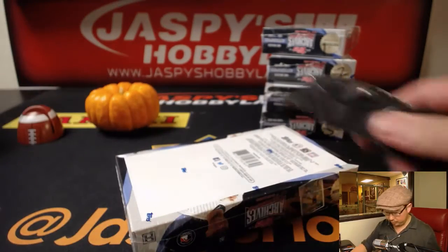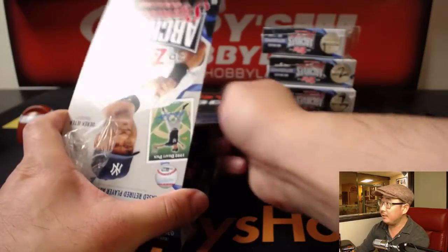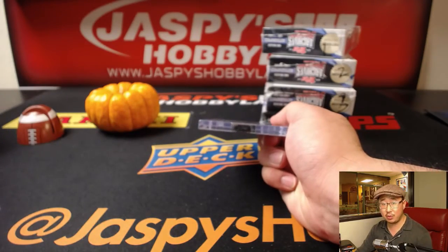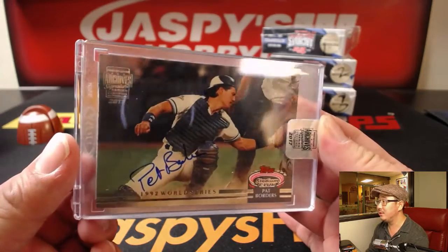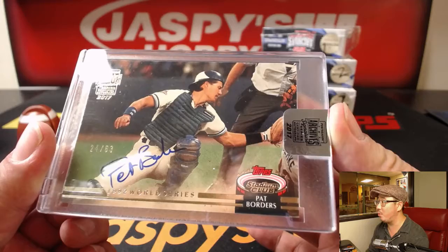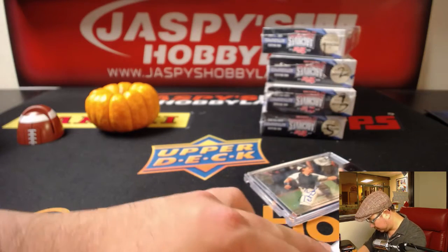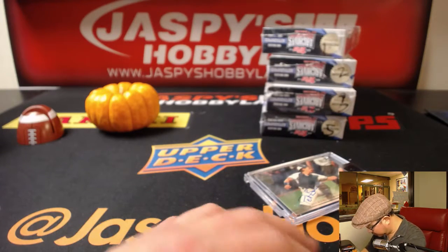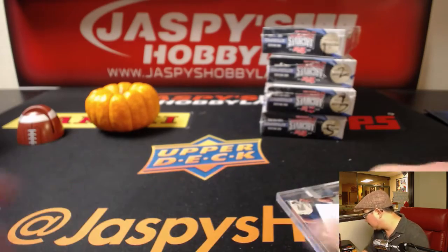Ryan with box four. Good luck, Ryan. Here we go. Another five boxes already in the store on jazbeeshobbyland.com — check it out, it's from a fresh case. You've got Pat Borders, nice — 24 out of 63, Pat Borders. It's for Ryan Redmond. Nice.